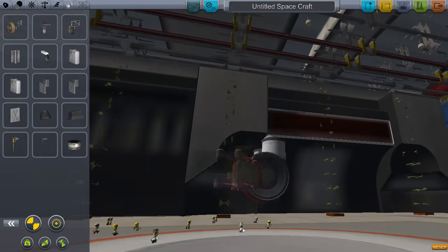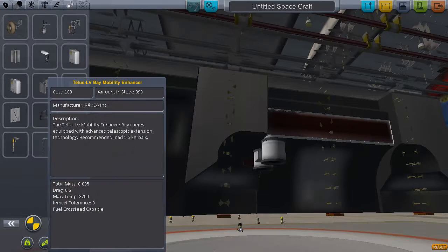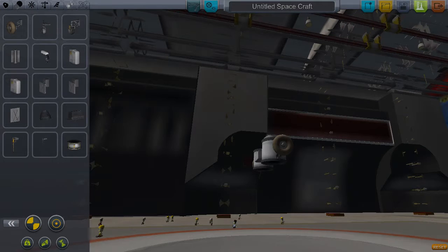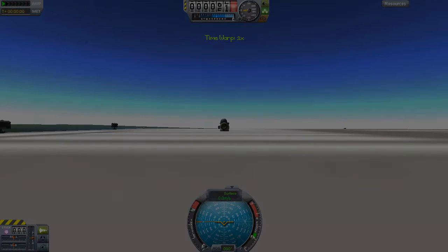Okay, I'm just going to pretend this is going to work. This is literally just a probe with two fuel tanks. That is going to fall over.